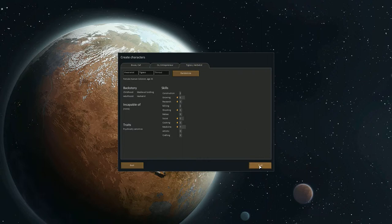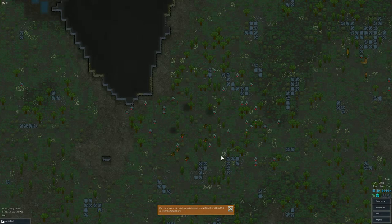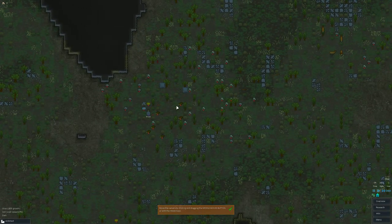Alright, let's start the game. Generating map. Okay — the three of you awake from cryo-sleep sarcophagi to the sound of sirens and ripping metal. You barely get to the escape pod before the ship is torn apart. Some time later you land on this unknown rim world. All pieces of the shredded starship fall around you. You start making plans to survive. Move camera by clicking and dragging — thank you very much.